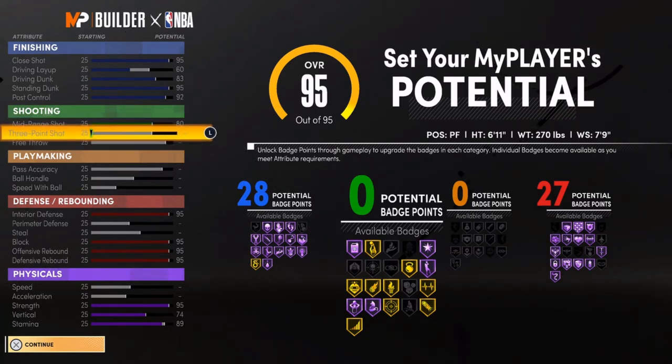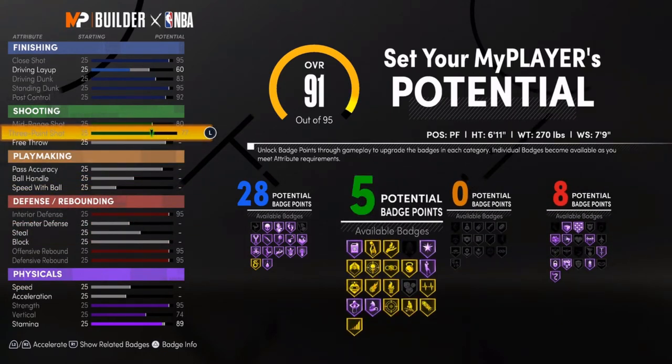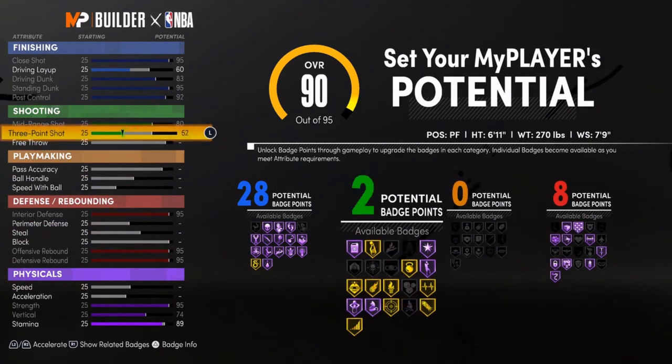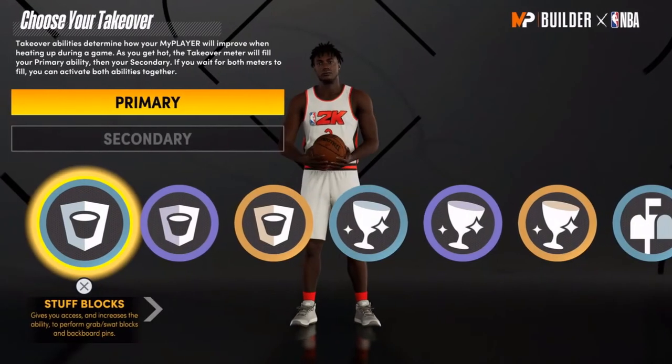His three-point shot would have been around 77, and if he hit 99 it would go up to 80 — so that's incredible. You couldn't max up your three-point without taking something away. I took away blocking, but I wouldn't recommend that because blocking is essential to this build. You could make it a shooter, but this build isn't really meant for three-point shooting — that's up to you.